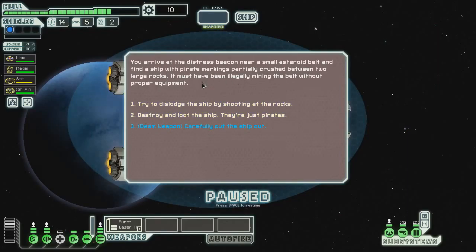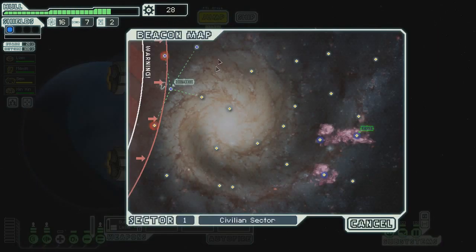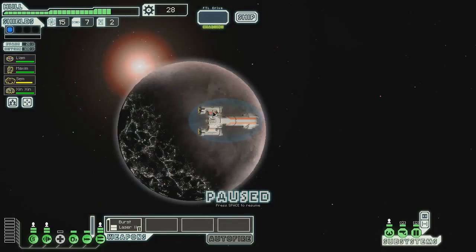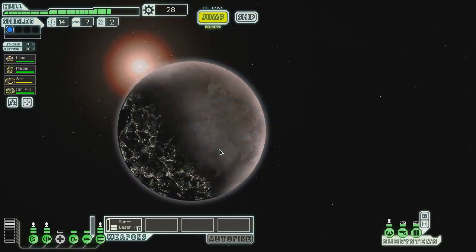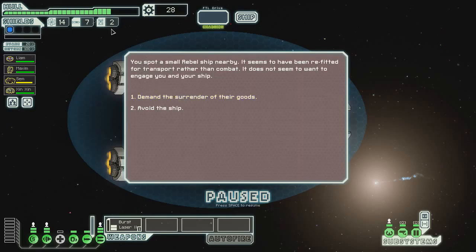What is this? Oh, between two large space rocks — carefully cut the ship out, of course. Well, at least we got something for free there. Wow, that was awful! I couldn't do anything! This is the best first sector ever! Let me tell you guys — 28 scrap, and I've only taken about a quarter of my health!